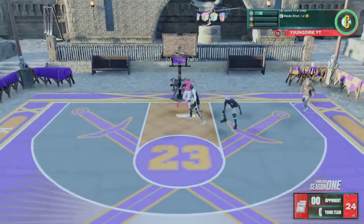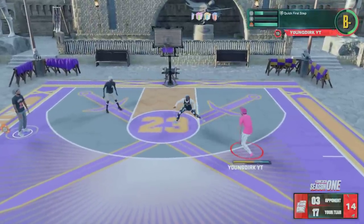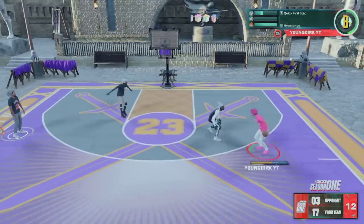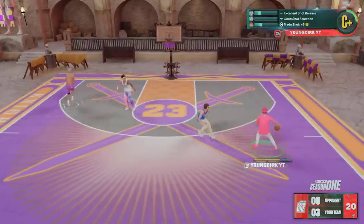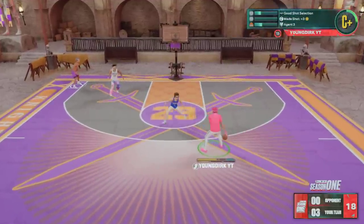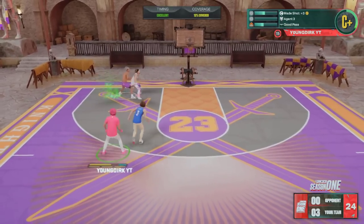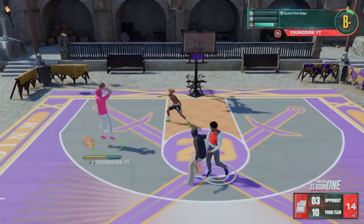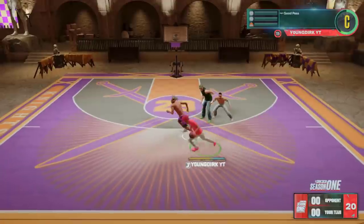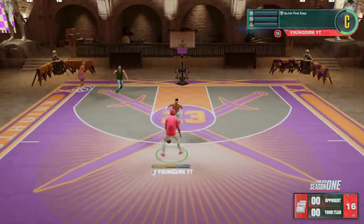Lastly, the badge that absolutely sucks and does nothing — trust me, I've tried it tons of times — is Ankle Breaker. I don't know why you can't get ankle breaker animations this year; they are so rare when they happen and they aren't even that good. You can only get ankle breakers out of ankle-breaking shots or takeover. I respond to every comment on every video, so if you have any questions just let me know. If you haven't checked out my other content, you're missing out — hit that sub button, hit the like button. Have a good day!